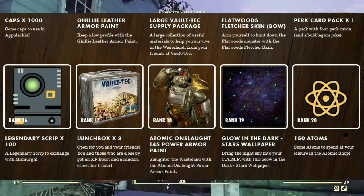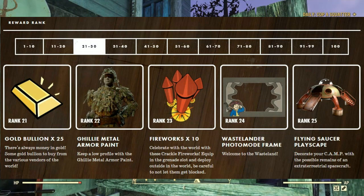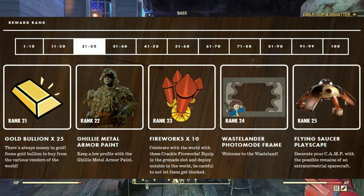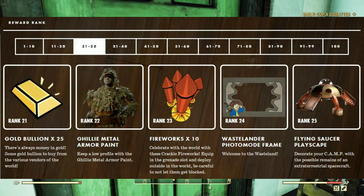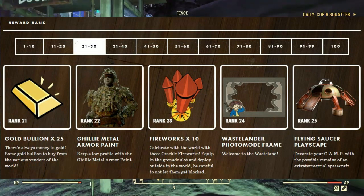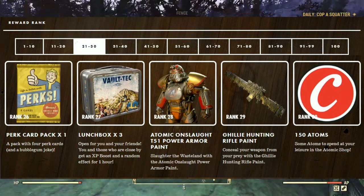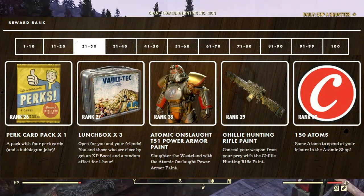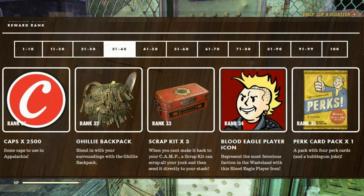At rank 19 we get the glow-in-the-dark stars wallpaper. At rank 20 we get 150 atoms for the Atomic Shop. At rank 21 we get 25 gold bullion. At rank 22 we get the Ghillie metal armor paint. At rank 23 we have titan fireworks — celebrate the world with these crackle fireworks, equip them to the grenade slot and deploy them, but be careful not to set yourself on fire. At rank 24, the Wastewater underwater photo wall frame. At rank 25, a flying saucer playscape for your camp. At rank 26, another perk card pack. At rank 27, three more lunchboxes. At rank 28, the Atomic Onslaught T-51 power armor paint. At rank 29, the Ghillie hunting rifle paint. At rank 30, 150 atoms.